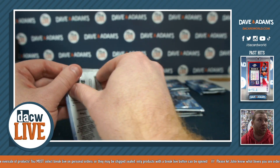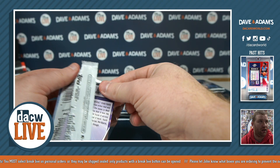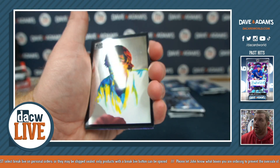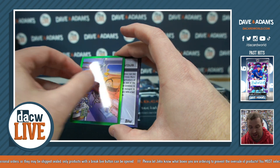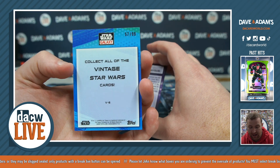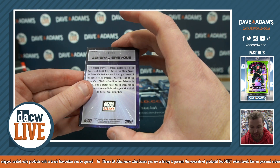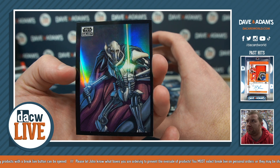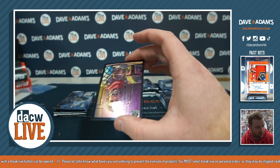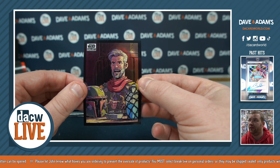Pack number two for Gary G's second spot: there's a Luke, oh there's a parallel numbered to 99 — vintage Star Wars — another General Grievous, and a Cob Vanth art card. There we go.